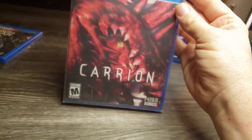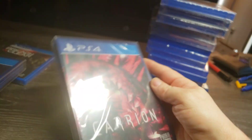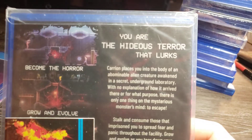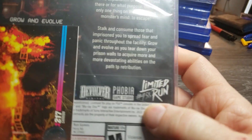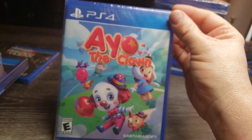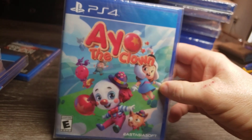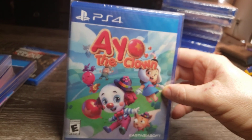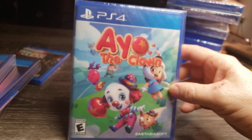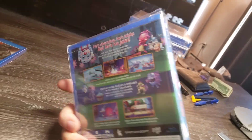Next game is Carrion, from Limited Run Games. I don't know anything about this — I know you play a monster and you have to eat people. It also has a card, number 458. Next one is AO the Clown. The only reason I got this is because it had like 400 copies. I also got the PS5 version and got one of each. I got it on PlayStation Plus and it's actually kind of fun — you play a dog clown and they're trying to find his dog.